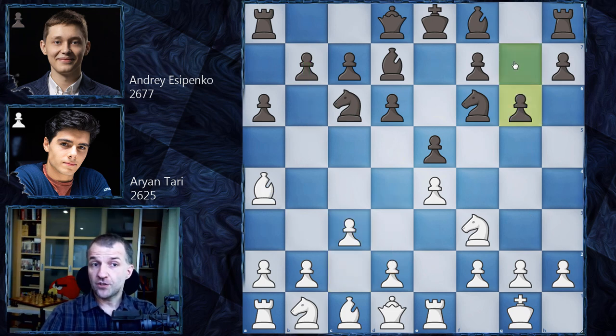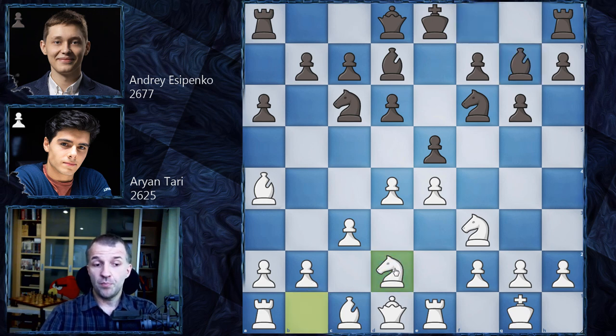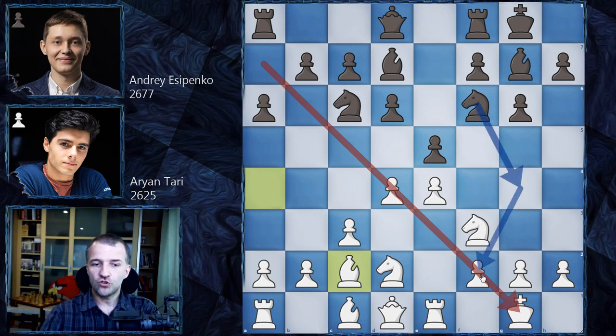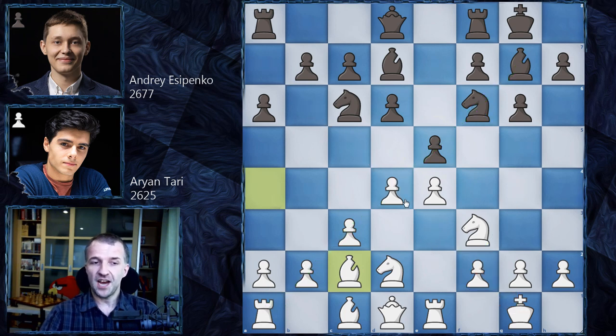Now we have g6, preparing to fianchetto the bishop, and castles. We have d4 striking in the center, Bg7 as planned, and now Nd2. So developing the last pieces — the bishop still stays on c1 but will find a way to develop as well. We have castles, Bc2, so now b5 will not come with tempo. The structures are very similar to some Italian games, but the key difference is that this dark-square bishop doesn't stay on that diagonal, so there are no tricks with an attack on f2. This fianchetto changed the character of the position entirely.